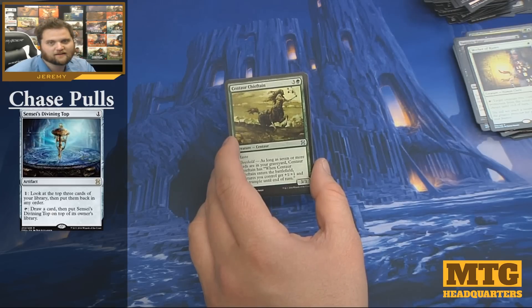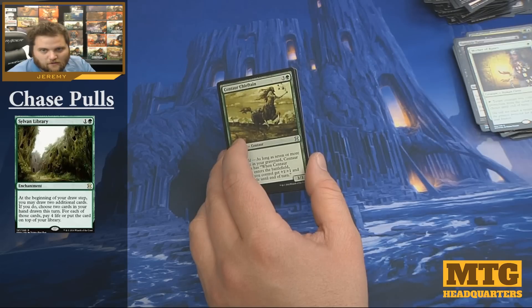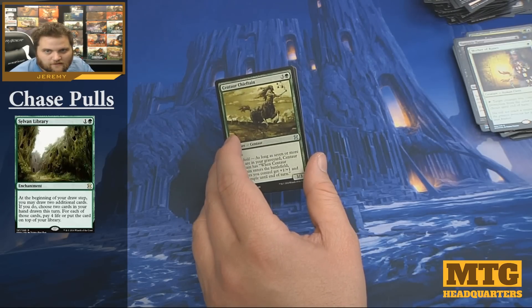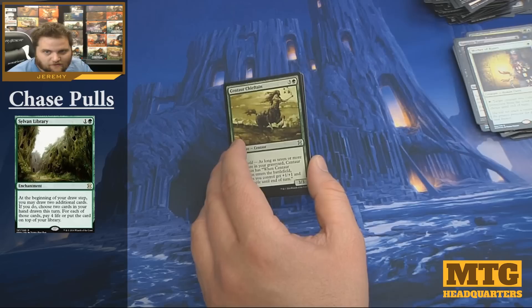Last pack! What do we think it could be? How about maybe Green Sun's Zenith? Foil Mom is... actually wait — never mind — thirty dollars! Woo woo! That's a good hit.